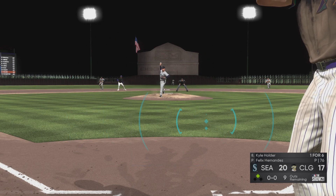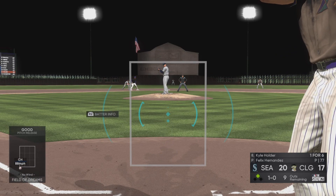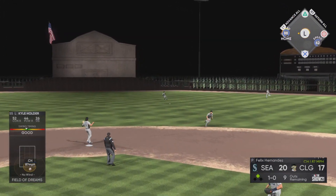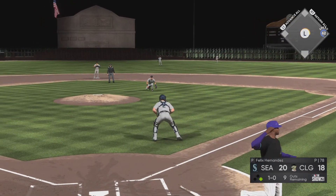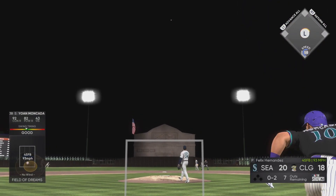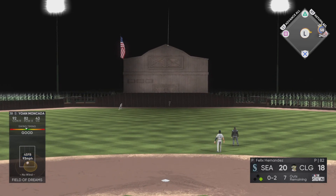For whatever reason, the confidence boost happens right around this time when it becomes a save situation — a three-run deficit. The pitcher's confidence starts to increase a little bit, but as soon as you score a run or two, the confidence goes back down to basically no meter. We are using some common hitters here, trying to play the righty-lefty matchup.